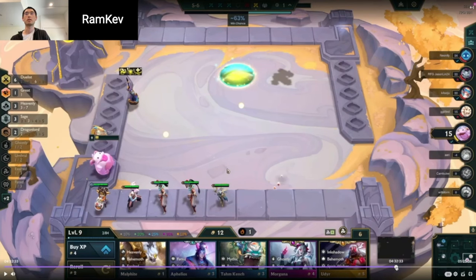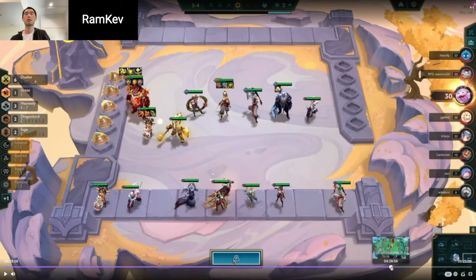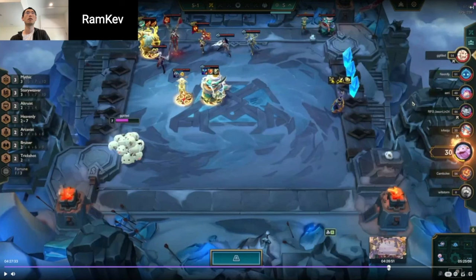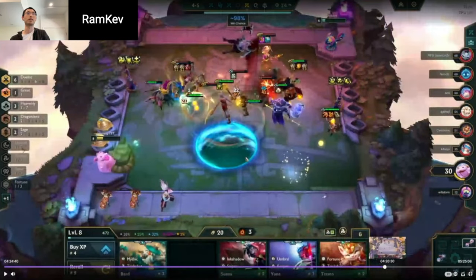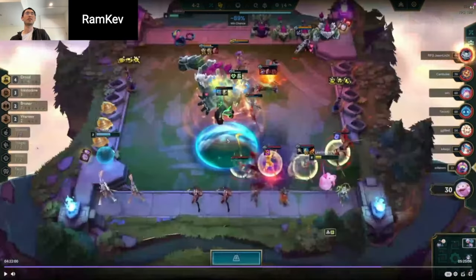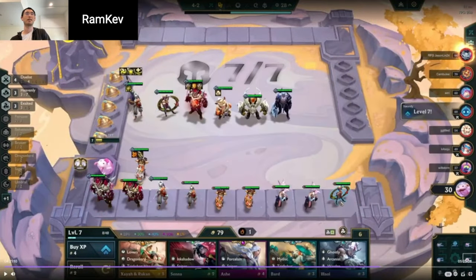Yeah — look at how much gold you had. At the point where you cashed out Fortune, I think you had around 90-something gold. And if you have that much gold at that point in the game, you can go Fast 9 on a stable board — you can really do whatever you want. With 80 gold even after rolling, going 9 for legendaries is for sure higher EV.